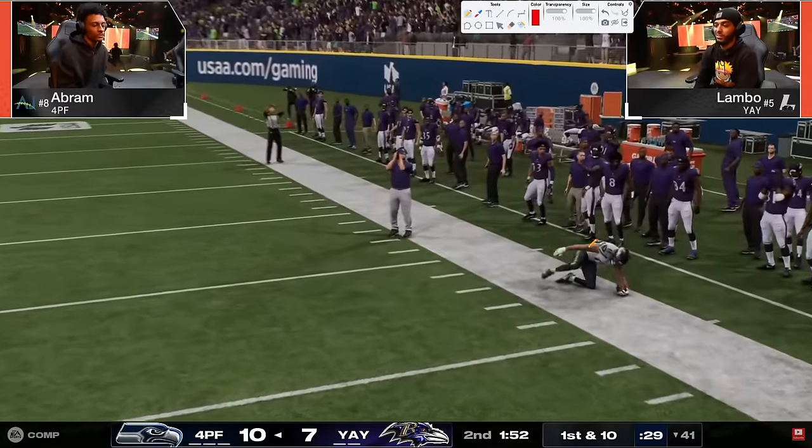Second and two, 12 seconds left, one timeout. Motion tight end, 15 in routes, throw the flat - that was wide open. I don't know if they forgot the shade underneath, but that running back flat route was wide open. It's interesting watching these tournaments - these guys are the best players in the world. Every now and then they'll give up some layups. Make them beat you in the mid-range - that's what Lambo's doing defensively - almost all of Abram's throws are mid-range corner routes and post routes.